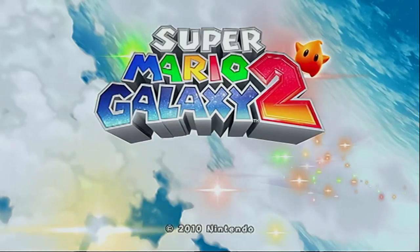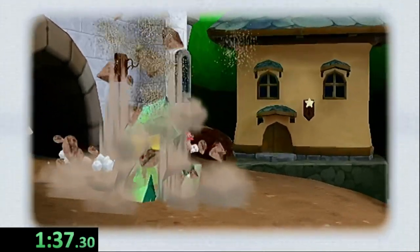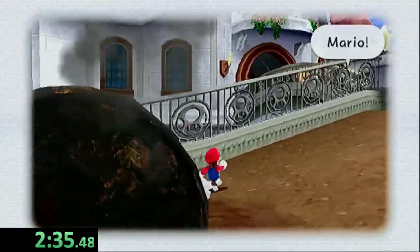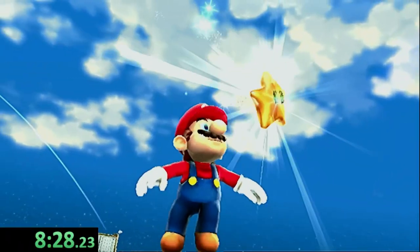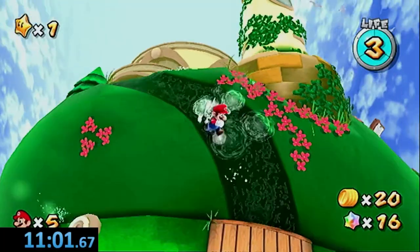Next up we have Super Mario Galaxy 2. Making our way through the tutorial onto Peach's Castle, I was really hoping to find a fountain or some water to jump in by Peach's Castle, but that led to no avail. So we cleared the first star of the game, taking us to our brand new Mario head with some nice water running down my skull.